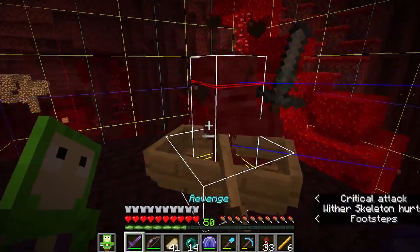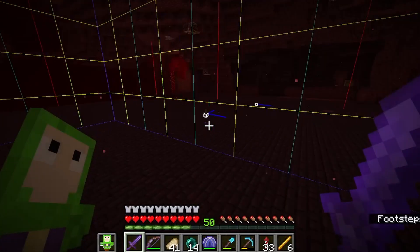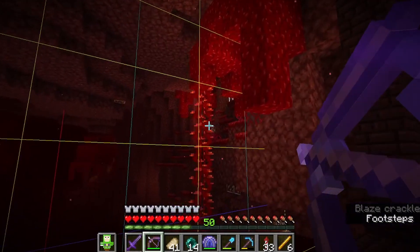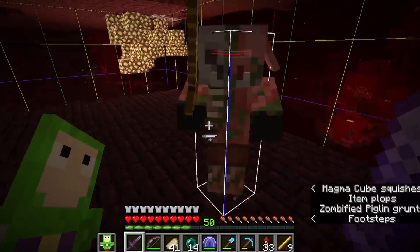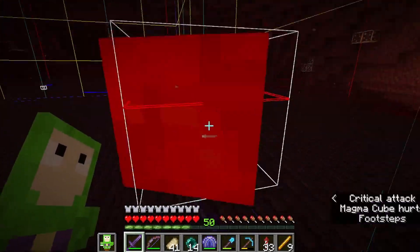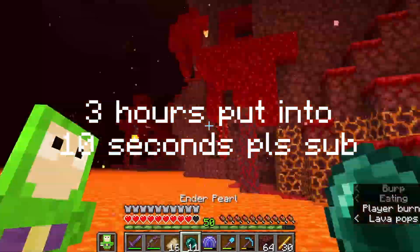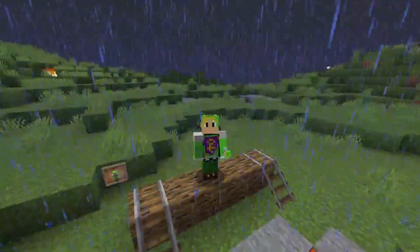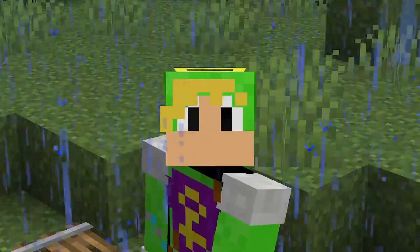I've been here for longer than I'd like to admit trying to get these guys. I definitely shouldn't have given Frozen that wither skull head. Poly was going to give me a free wither skull but he just left the game. These guys keep filling up the mob cap, and it's only like a 5.5% chance even with looting — that's so incredibly low. That went horribly — I got nothing after three hours and it was very painful.